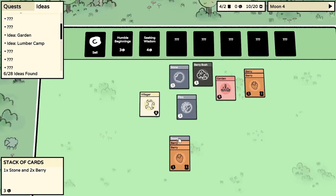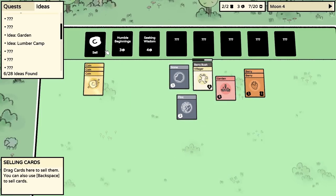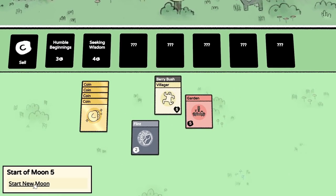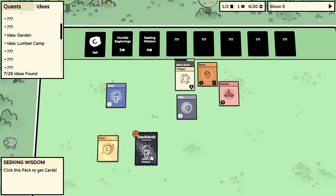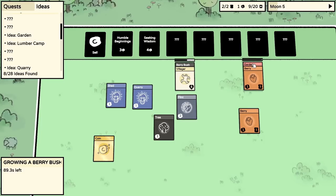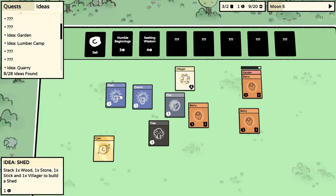Sell the flint and stone for four coins, then buy Seeking Wisdom. Feed the villagers first - eat the berries, yum yum. Start new moon. From Seeking Wisdom we get a shed, a coin, a quarry, and another tree. Put a berry into the garden to grow another berry bush. The shed is one wood, one stone, one stick. A quarry is three stone, one wood, and one villager. We haven't got near enough of those resources quite yet.